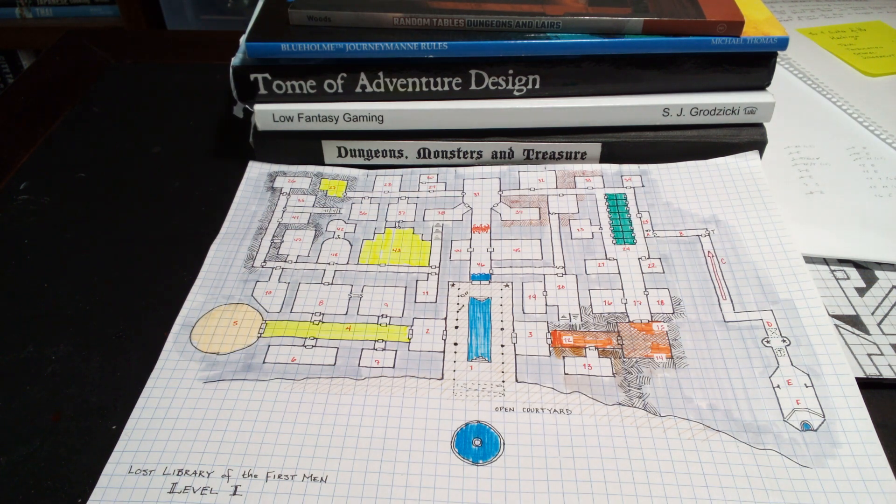And we're going to call it the Lost Library of the First Men. This dungeon appeared in the comic and I did a little screen grab and drew it out on graph paper. This is the first level. I'm going to steal one of the little conceits from the Knights of the Dinner Table, but the rest of the dungeon is going to be a faction versus faction battleground.